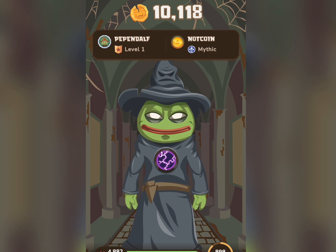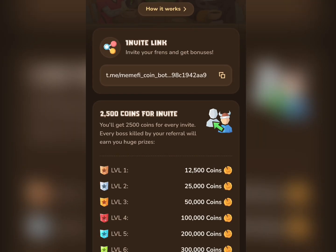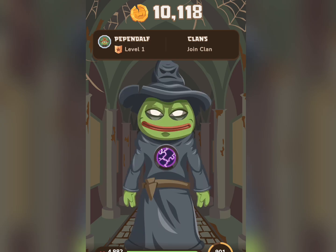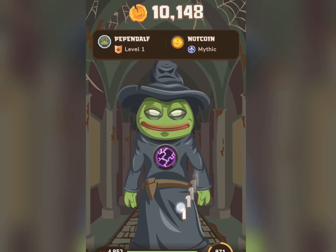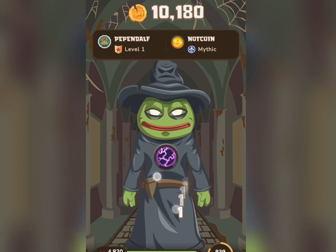To boost your earnings, you can invite your friends to join this platform. Just go ahead and click on invite — this is your code. Copy it and send it to your friends, and if they sign up and do the tasks, you're basically going to be earning more Memefi coins. That is the update I came to share with you guys this evening.